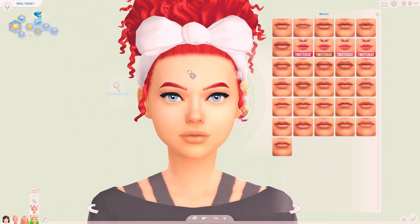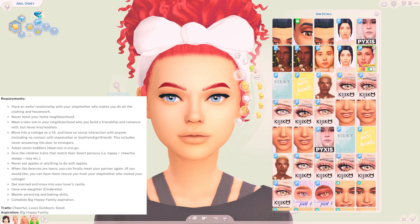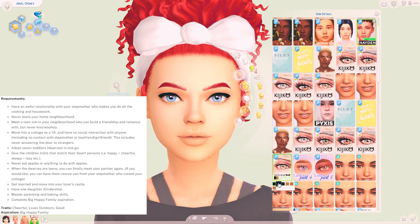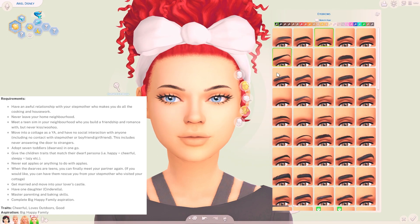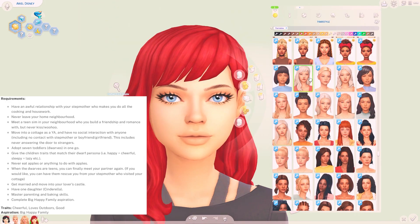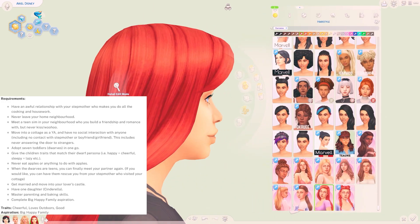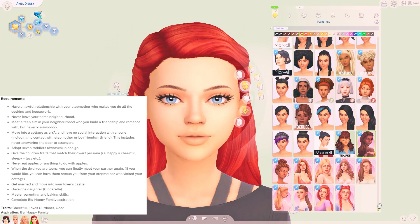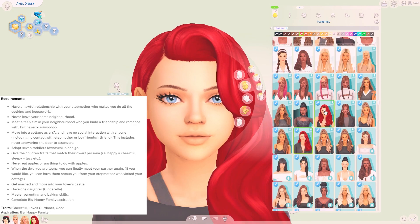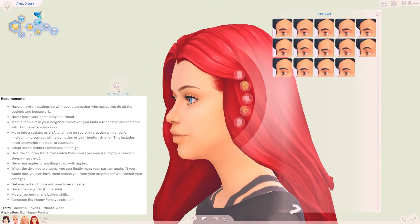We will start with Generation 1, which is of course Snow White. Snow's mother must die when she is a child and her father should remarry a jealous and evil woman. When Snow becomes a teenager her father must die, leaving her with only her stepmother to raise her. Her traits should be cheerful, loves the outdoors, and good, and her aspiration should be big happy family. The general gist is that she is raised by her stepmother in a really awful relationship and can never leave her home neighbourhood, but then as a young adult she will leave this toxic environment, move into a cottage, raise seven dwarves, eventually marry her prince, move into a castle, and have baby Cinderella.